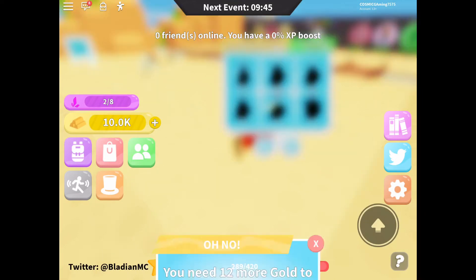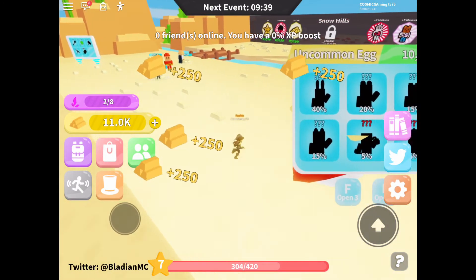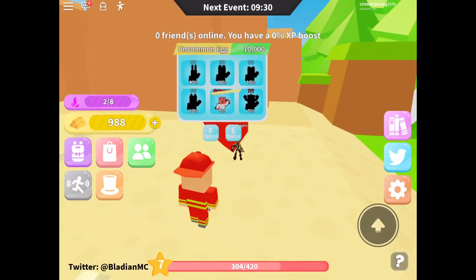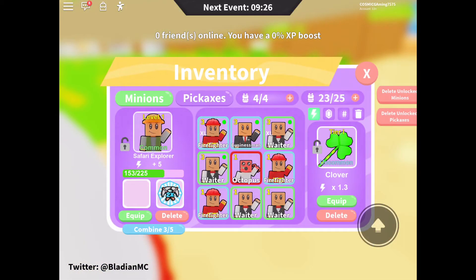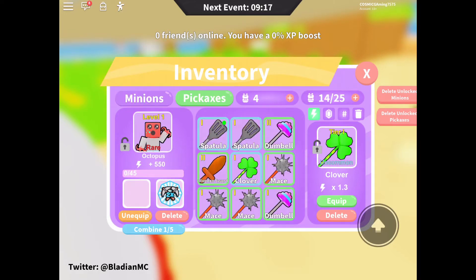Alright guys, I have enough gold. Let's open the egg — wait, I need more gold. Okay, got it. Let's open this and see if it's worth it. I got an Octopus! That's the second best out of this egg — yo, that's cool! Its power is 550, and my best before was like 100. That was definitely worth it.